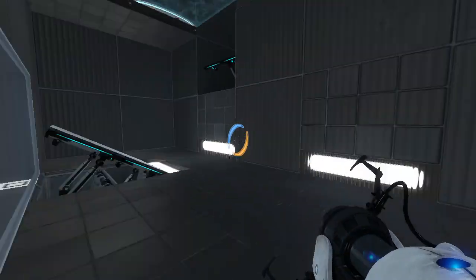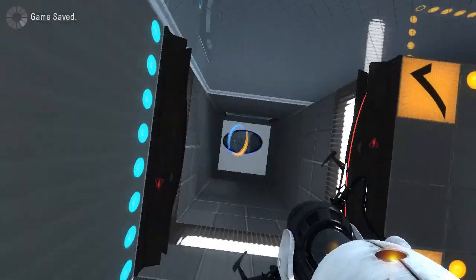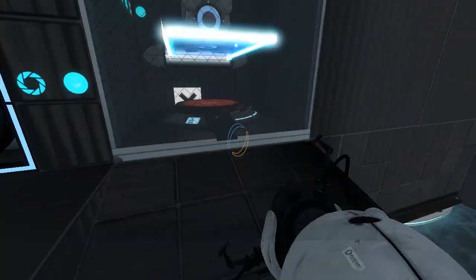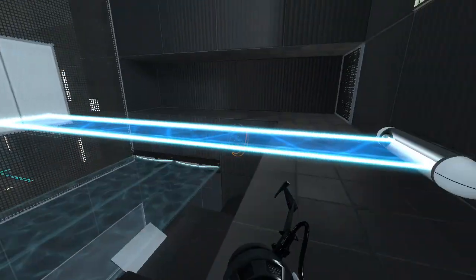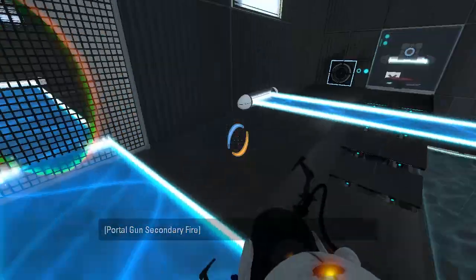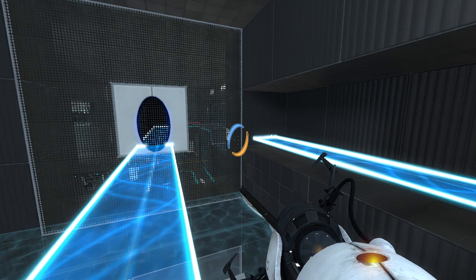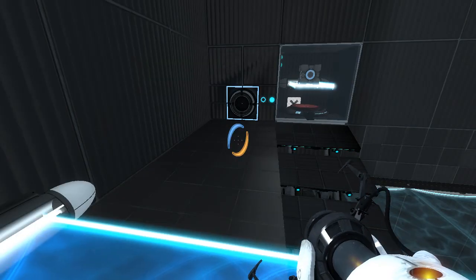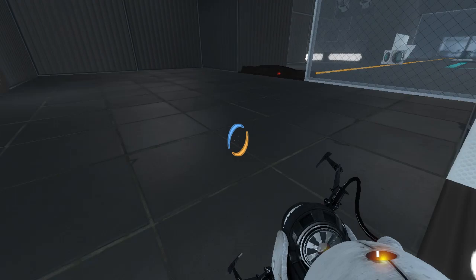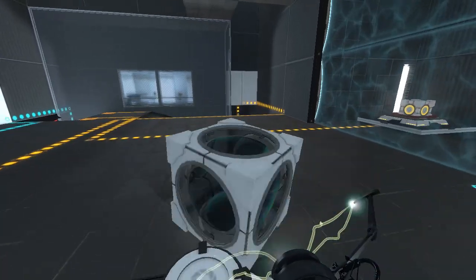Now we go in here. We're gonna fling up on that panel. Huh, cute. Hey, look at this — I've seen this contraption before in one of my maps. Take this... what is this spot for? I guess it's for a laser. Must be for a laser. I can handle that. Where do we need to get the laser from? I did not consider that.